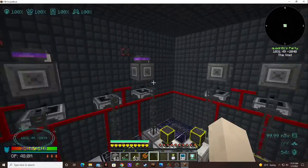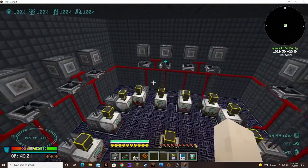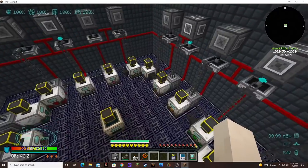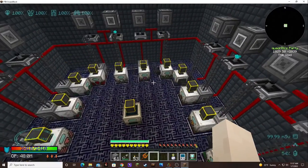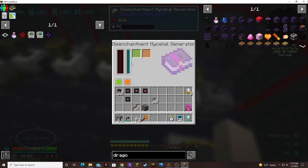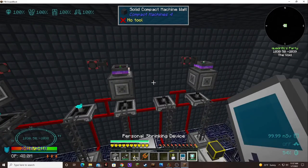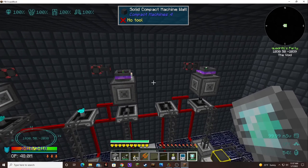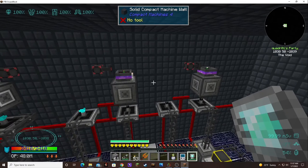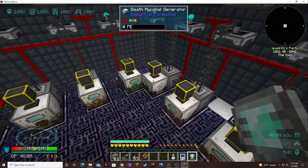I'm going to go ahead and hook up all the rest of these and get this thing going so it can finally turn on and run. I think the only thing I should have problems with is the disenchantment one because of the books — it takes a lot of essence to make the books.